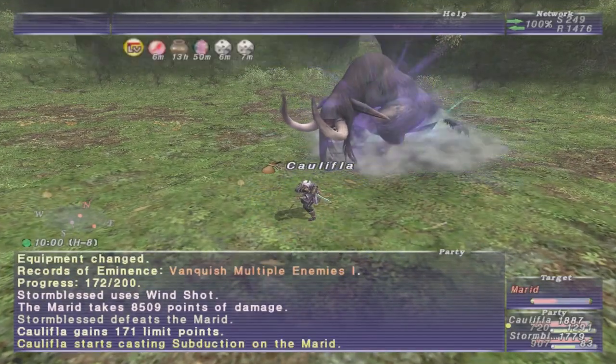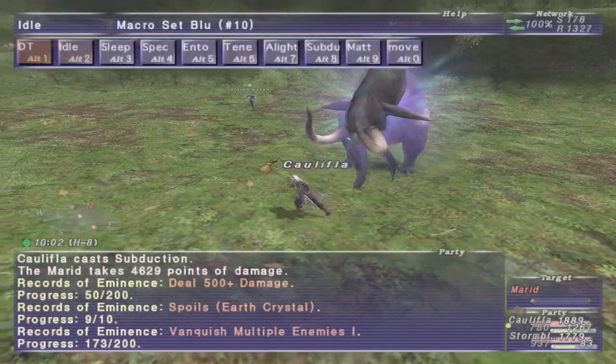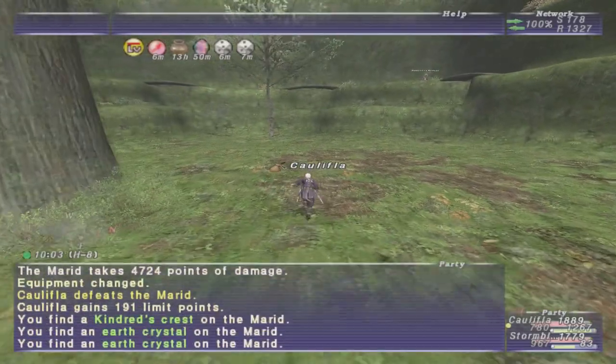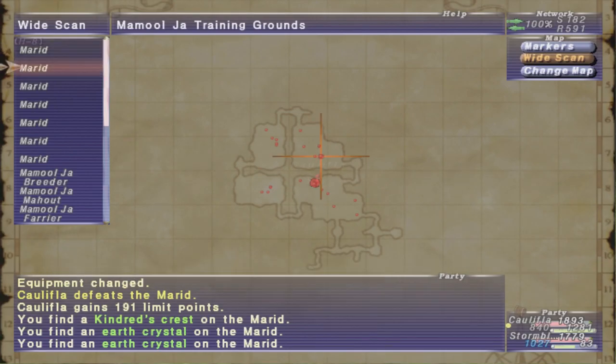I personally like to go through the zone in a counterclockwise motion, especially since the last Rune you kind of need to get up on the platforms to efficiently get over to the Southwest Rune.